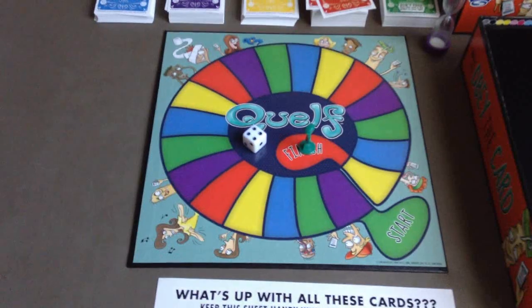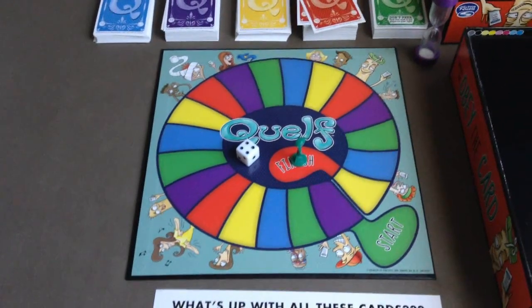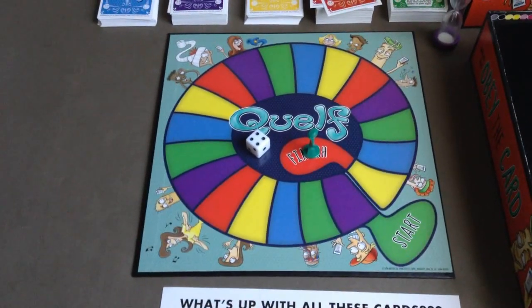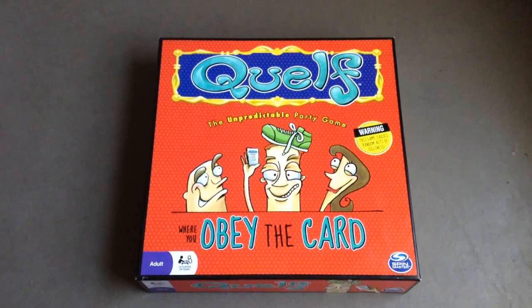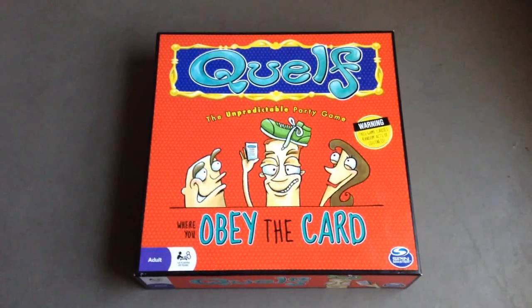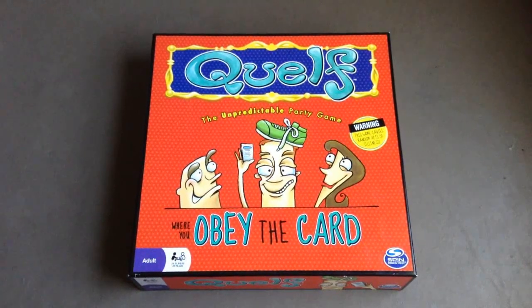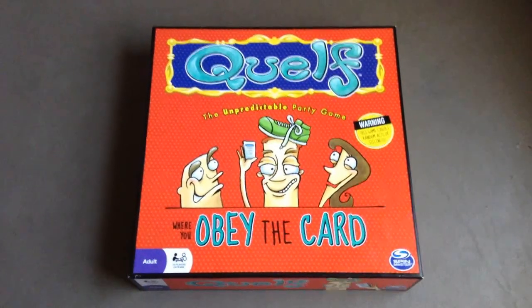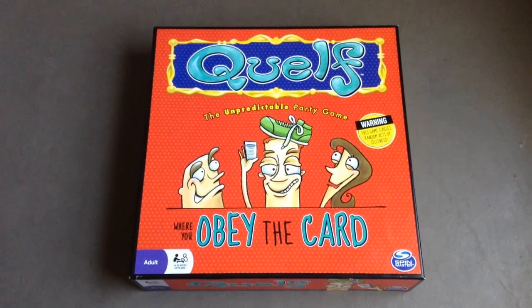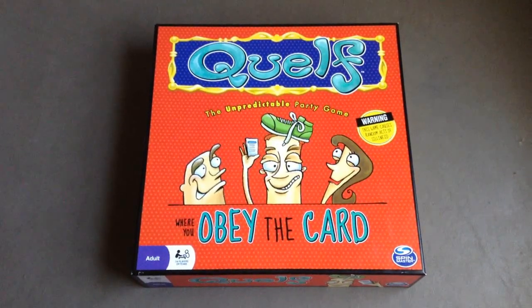Enough about talking like a pirate — there you go, that's Quelf! It's pretty simple: pick a game piece, move around the board, and all you have to do is obey the card. I didn't get to balance a shoe on my head but I did get to act like a salty pirate and wrote a really bad limerick. That's going to do it for this how-to-play. Take care, bye!